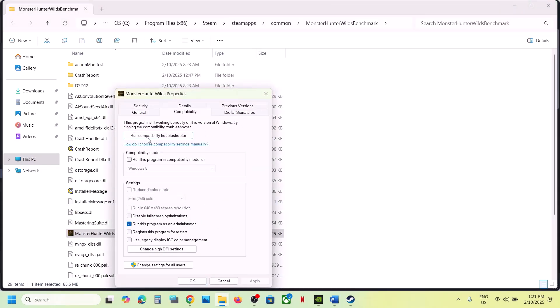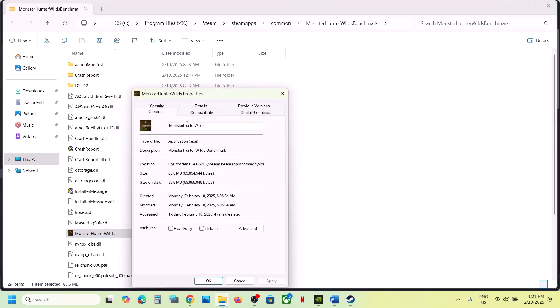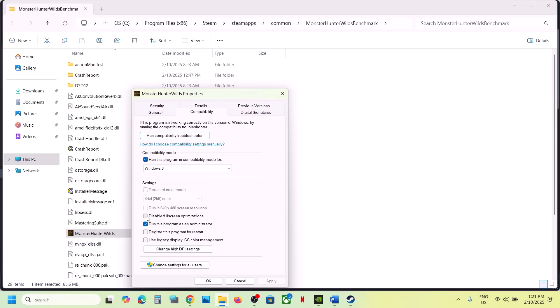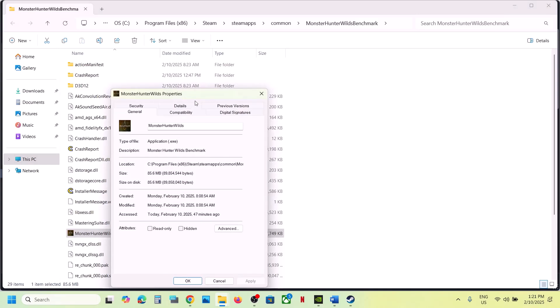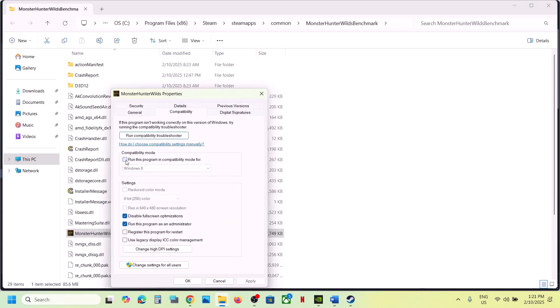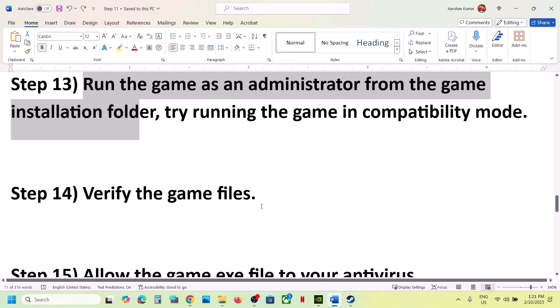If that does not work, go back to Properties and this time also put a check on Windows 8 compatibility mode, hit Apply, click OK, and launch the game. If still not working, go to Properties and put a check on 'Disable full-screen optimizations,' hit Apply, click OK, and check. If none of these help, uncheck all the boxes, hit Apply, click OK, and follow the next step.